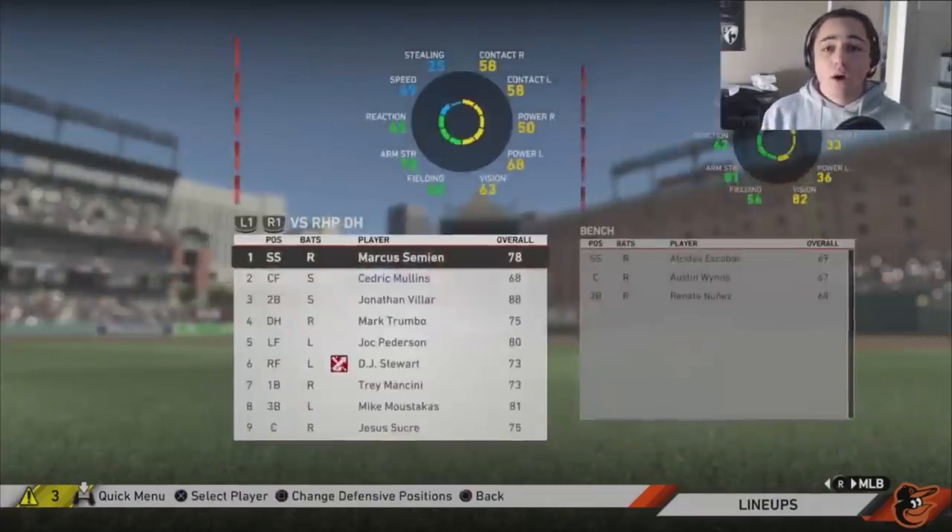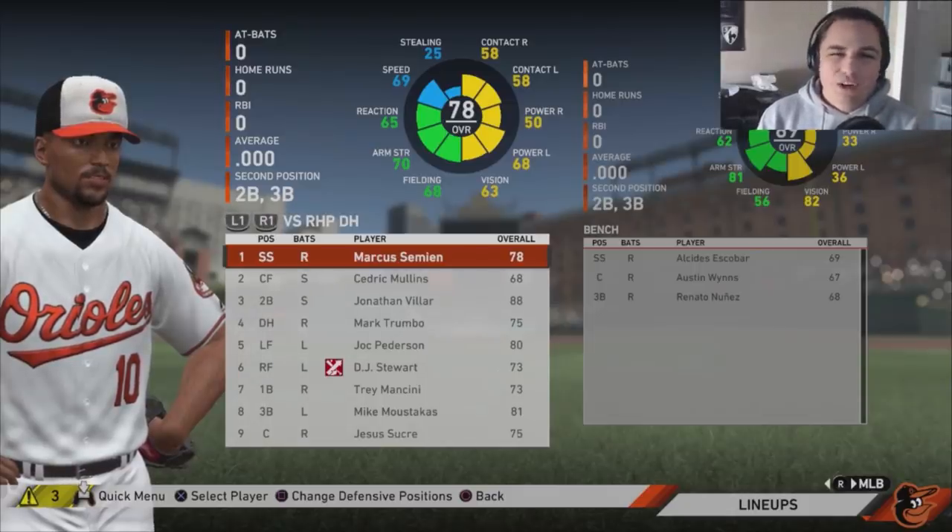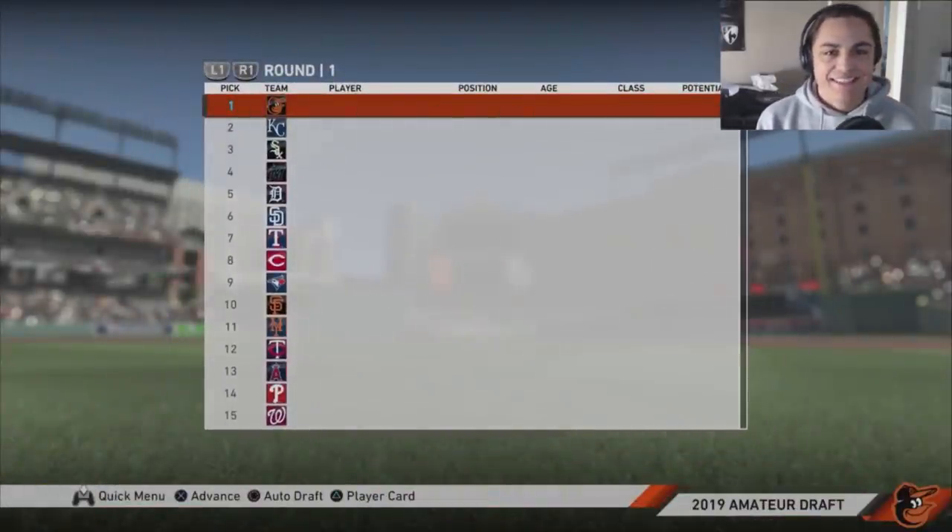Kimbrel is kind of that borderline player — if he can lock up games, we're good. Moustakas is 30, and I normally don't like to trade for 30-year-olds, but again it was to get rid of Chris Davis's contract. Those are our trades — let's get into the season.